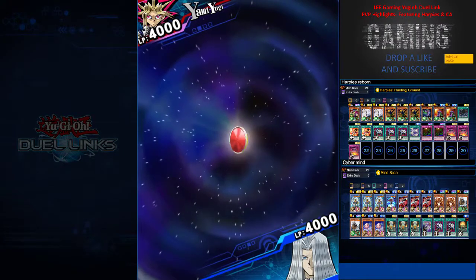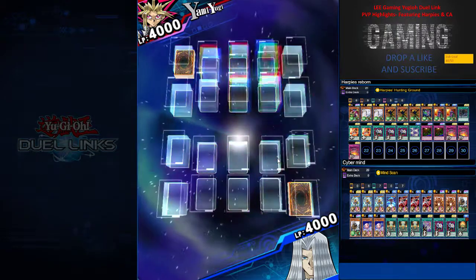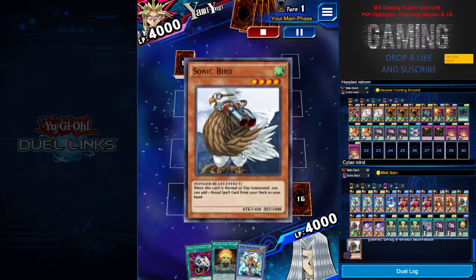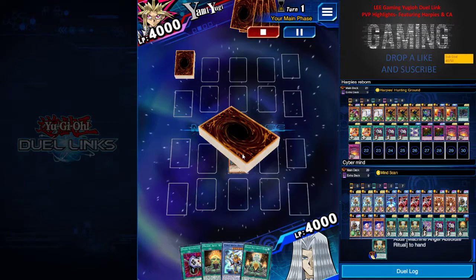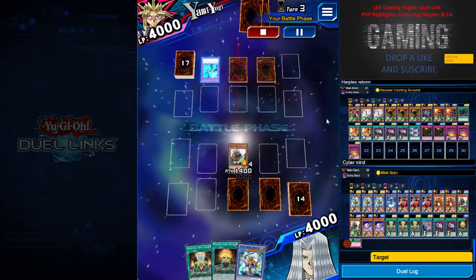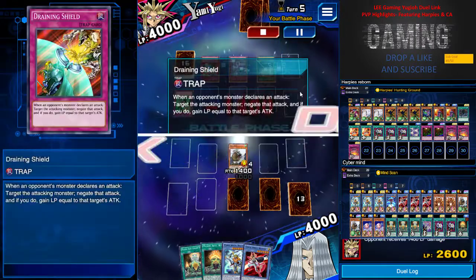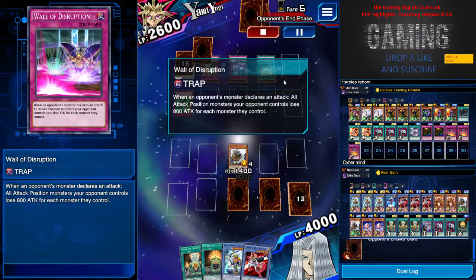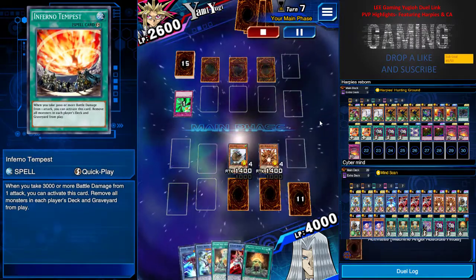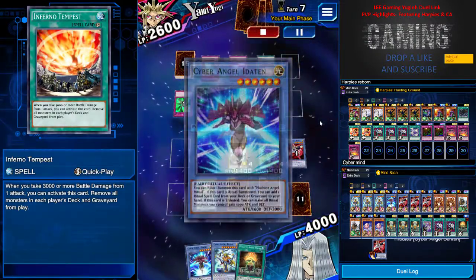Now I'm featuring the very meta deck — the tier 1 or tier 0 deck: Cyber Angel. So it's a very standard gameplay — I'm just trying to show you some educational things about Cyber Angel. It's not that you have a Cyber Angel and you win. He is just reviving himself, setting up back rows like Draining Shield, Wall of Disruption, and other cards like Infinite Impermanence. At this stage I know he's not setting any monsters, so I have to play very smart. Slowly yet surely I get my inner 10 Ban 10 combo first.